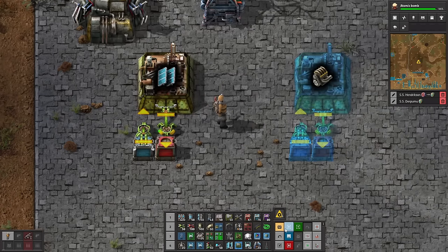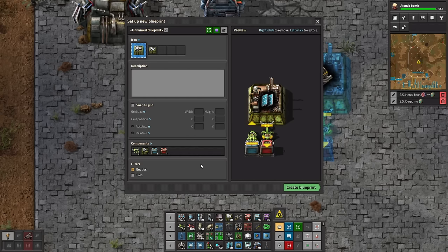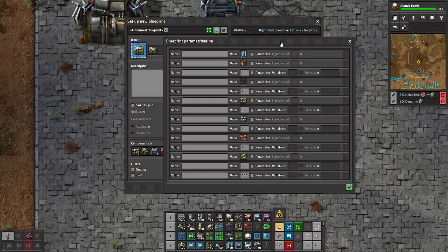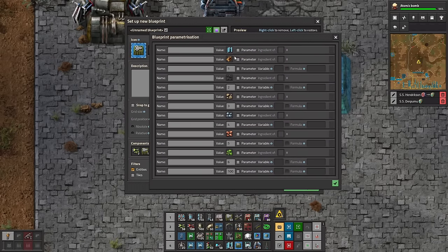Now we're going to make a blueprint out of this, and this is where we start the magic. This seems pretty basic, but once you hit parameterize and reconfigure, there's a lot here. What we're going to need to do is change everything into a parameter because everything might need to change depending on what you paste. So we set all of these to be parameters, and we'll start with the bottom one.